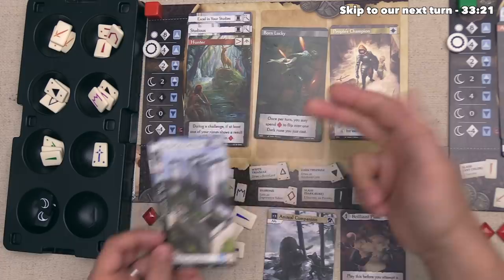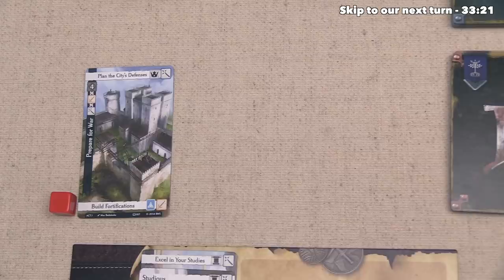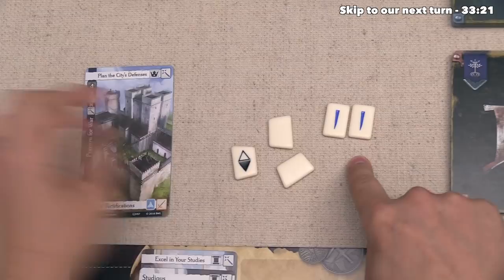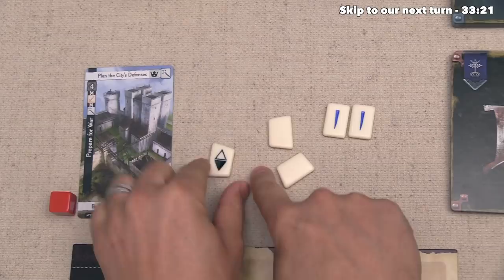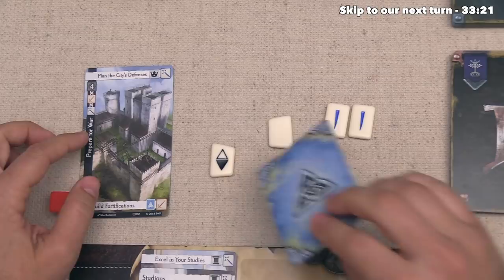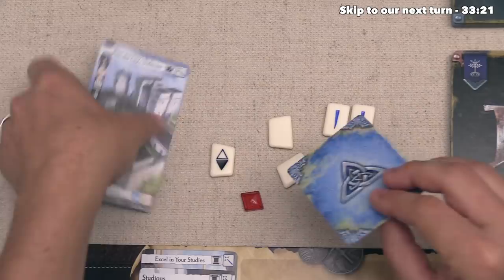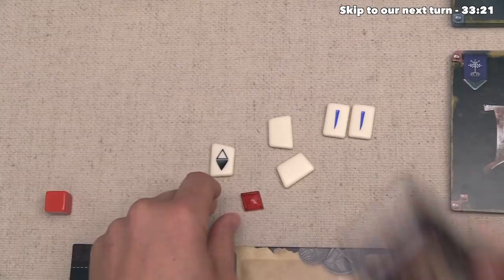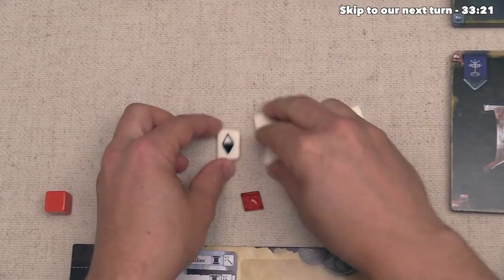We cast the runes and it does not go well — just two toward the four we needed. We get a bonus draw of a hero card. We failed this challenge, so as a consolation prize we get one experience and the card is discarded. The hero card we picked up is Dazzling Wit, playable before we attempt a challenge to add extra Charisma or Intelligence. We end our turn gaining one experience and that one hero card.